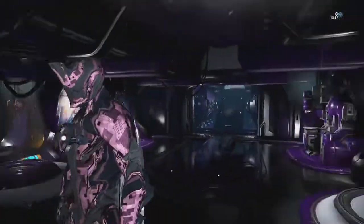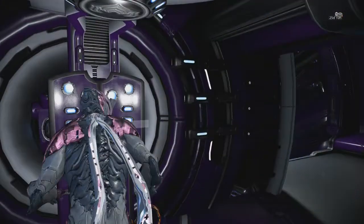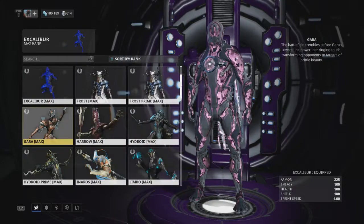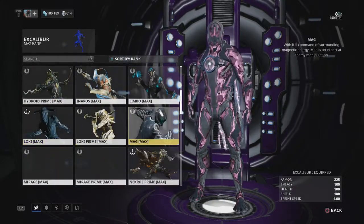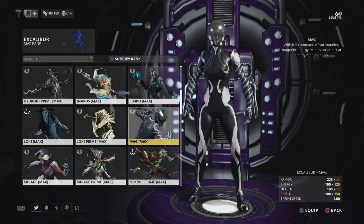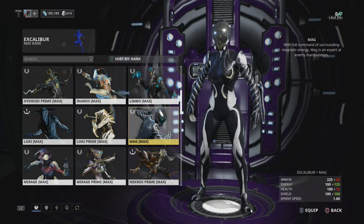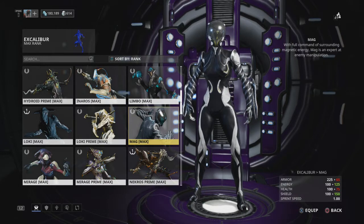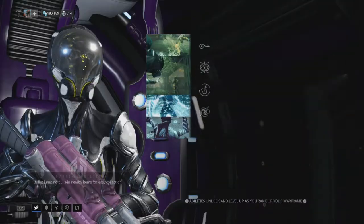So that's it — that will give you access to Mag, which is right there, probably looking really bad because I hate Mag's skins. She's actually pretty cool though. She is a very good frame, quite underrated. If we look at her abilities real quick — she has a Pull, she can pull people towards her, she can Magnetize to create a magnetic field around the target ensnaring enemies and dealing damage over time.